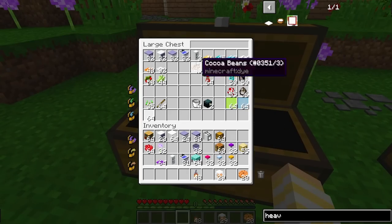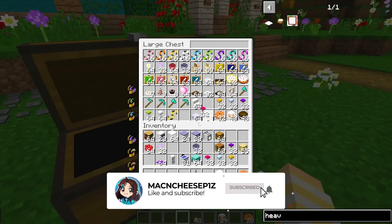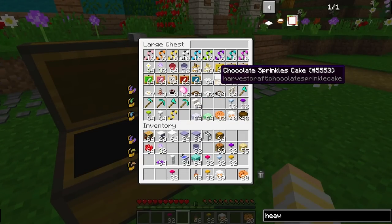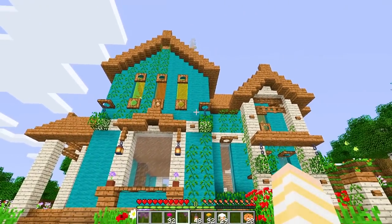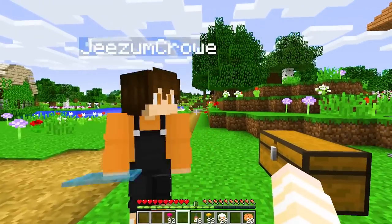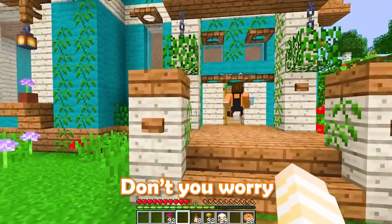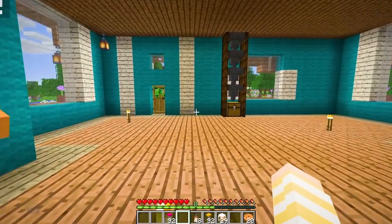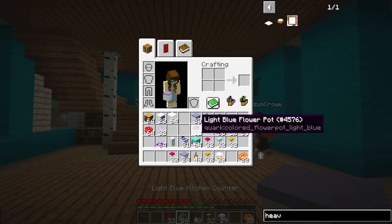Upstairs is done, so now we have to decorate the downstairs area. I really want the windows to be speckled — upstairs was all one color, but I want the downstairs to be crazy. I'm going to speckle them up like little gumdrop. What are you closing the door on me for? I'm halfway in! Because this is a candy shop — the flies are going to get in here.